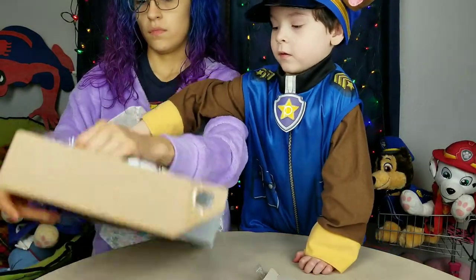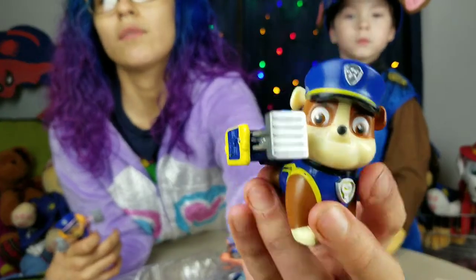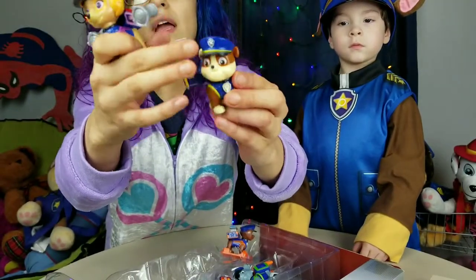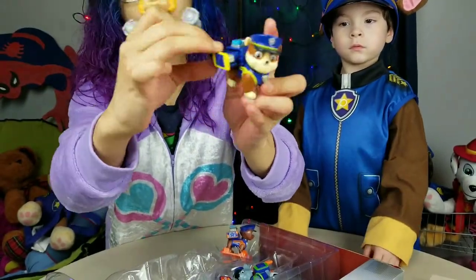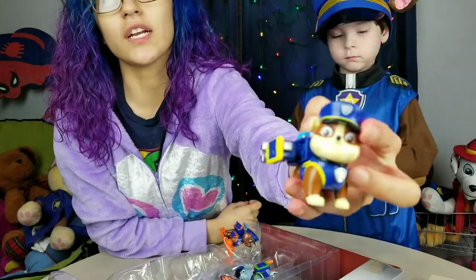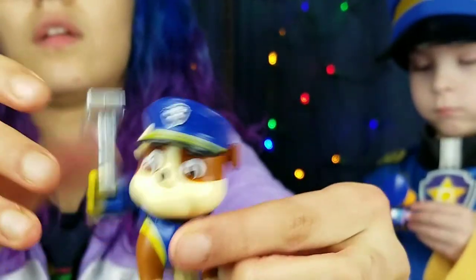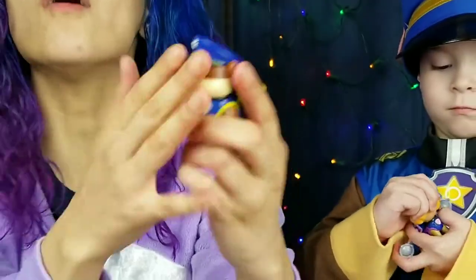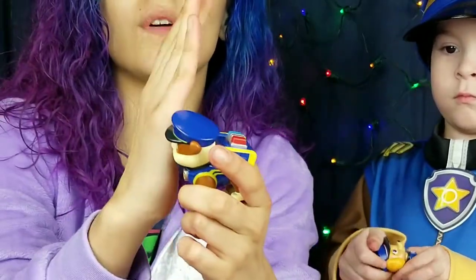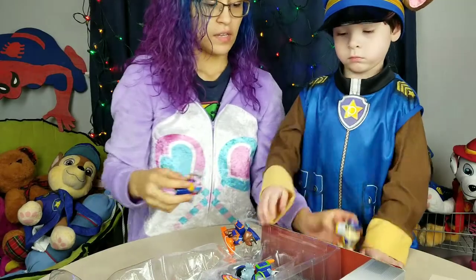Let's take out the pups and see what they look like. So here we have Rubble. What does his little backpack do? I don't know — is it like a jackhammer or something? You know what it is? The thing to break down the door — it's the battering ram. Battering ram Rubble!